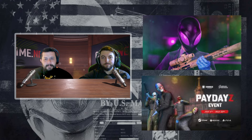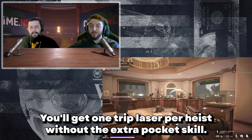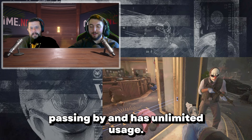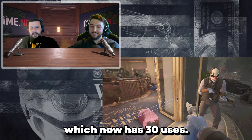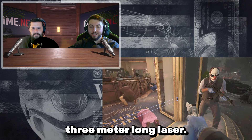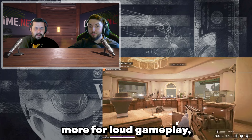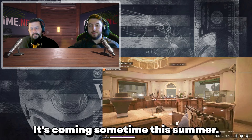In an upcoming update, we'll see a new tool: the Trip Laser. You'll get one Trip Laser per heist without the extra pocket skill. This laser marks any enemy passing by and has unlimited usage, unlike the Motion Detector, which now has 30 uses. The downside is its limited 3-meter-long laser. While it shares some similarities with the Motion Detector, the Trip Laser seems intended more for loud gameplay, while the Motion Detector is more for stealth. It's coming sometime this summer.